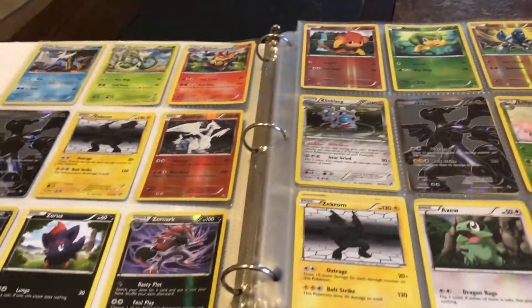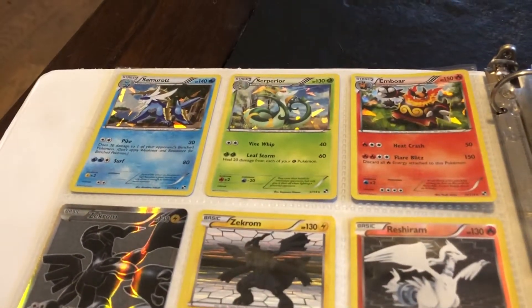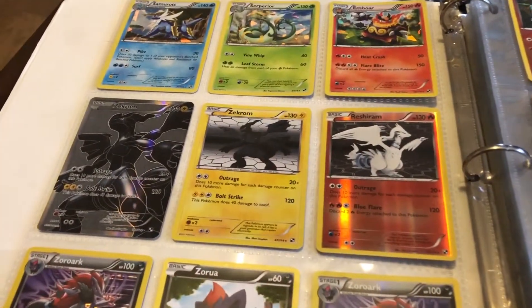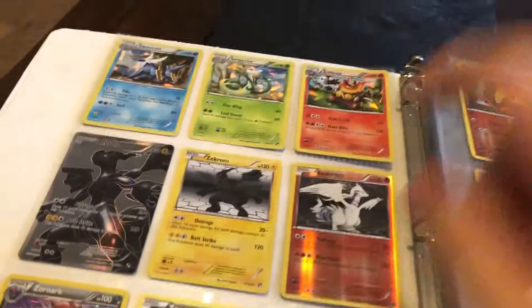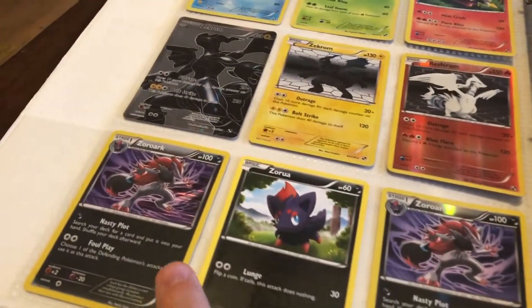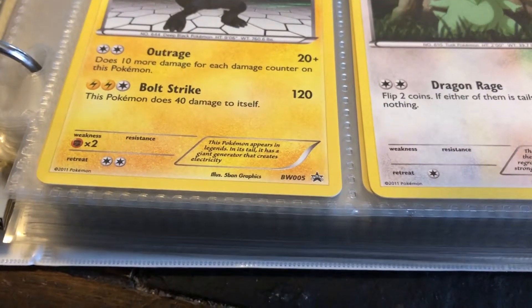Here are pretty much my highlights at the start. I put together all three starters for the thumbnail — Samurott, Serperior, Emboar — along with the Reshiram and Zekrom holos. There's the reverse holo, a Full Art Zekrom, a holo Zoroark, another holo Zoroark, and a different Zekrom. One is a promo and the other is just number 47.